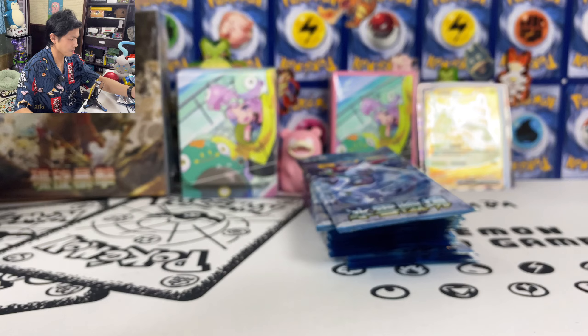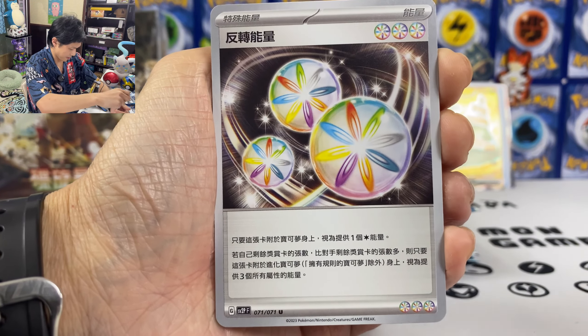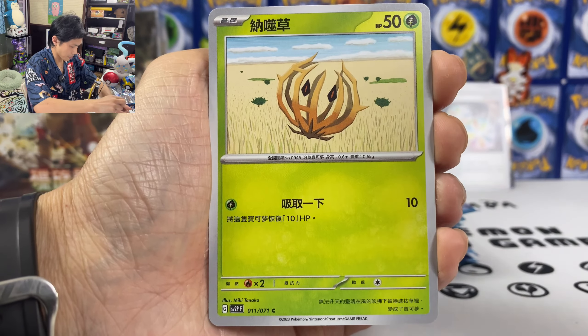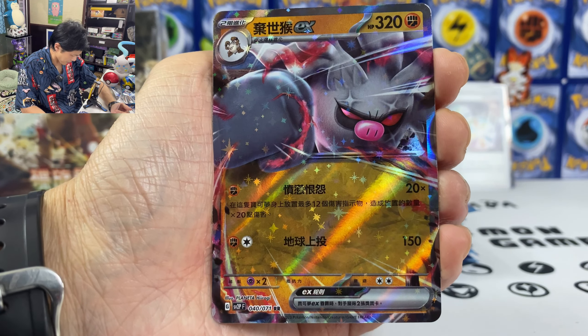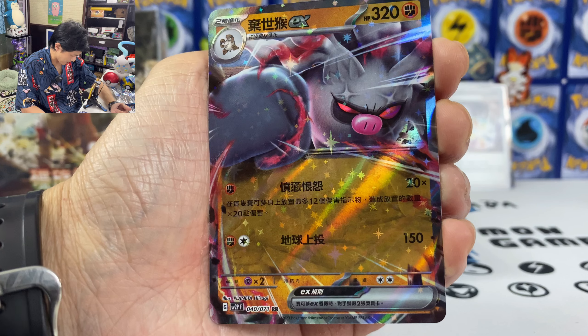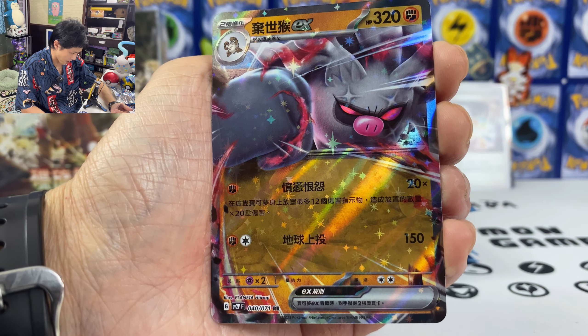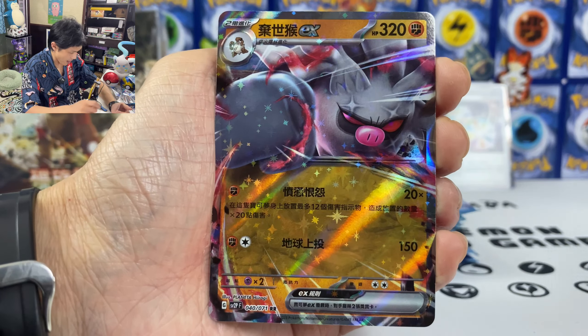Wulchin — I don't think I will make a Wulchin deck. We got Reversal Energy. Bronzor, Bramblin. And Null Ape — I don't think I've pulled this card yet. 20 times all the amount of damage counters on this Pokemon, and you can put 12 damage counters on him with just one energy.